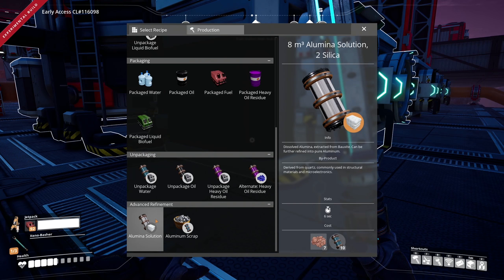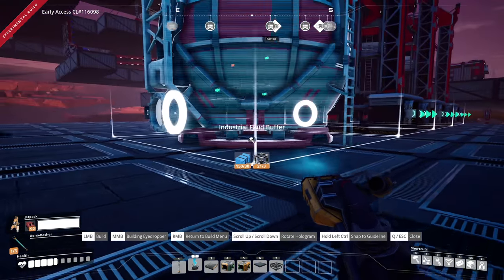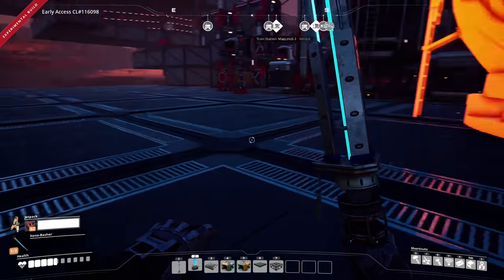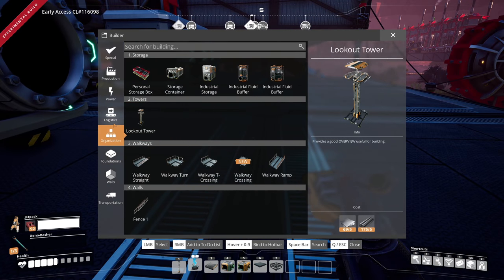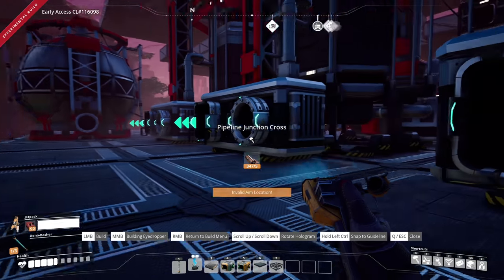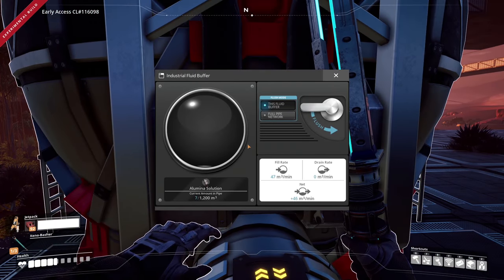Silica powder — byproduct derived from quartz, commonly used in structural materials and microelectronics. I can't remember what we specifically need it for off the top of my head. First thing we're going to do is put an industrial fluid buffer in here, drop it right here, and then run it into a couple refiners over here. We also have to do something with the byproduct silica — I can't remember what we need it for.